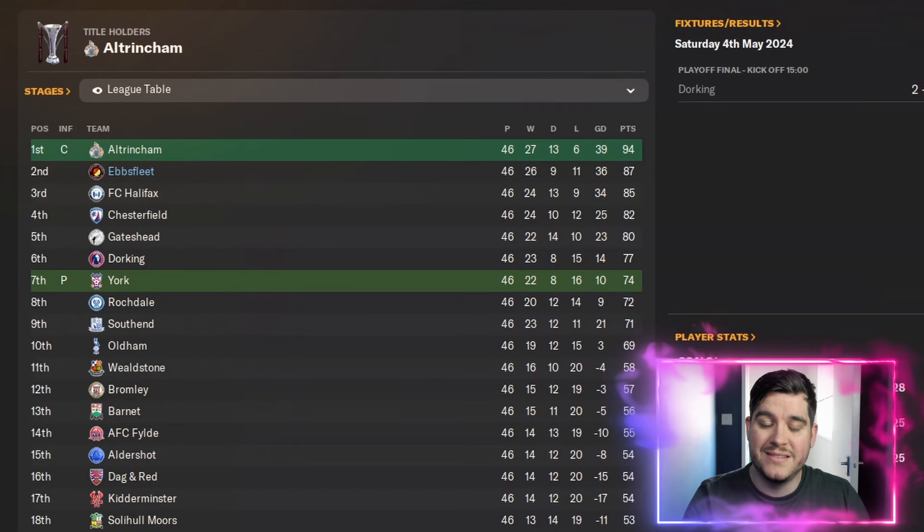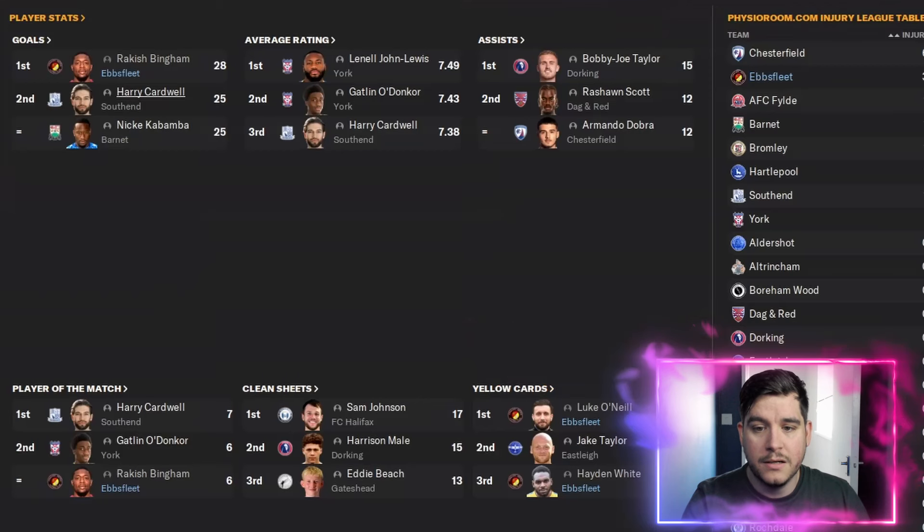Fantastically, we finished in second place with Ebbsfleet. Unfortunately, it wasn't enough to get promoted, not even through the playoffs. The National League is such a tough division to get out of, especially with only one automatic promotion spot. We got 26 wins, 9 draws, 11 losses, a plus goal difference of 36, with 87 points across the season. Top goal scorer: Rakesh Bingham with 28 goals.